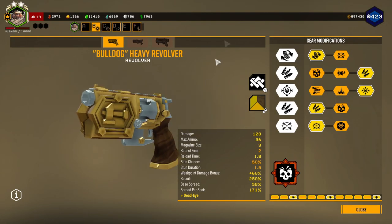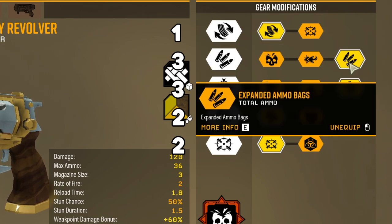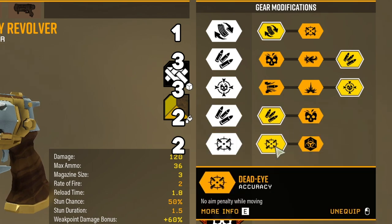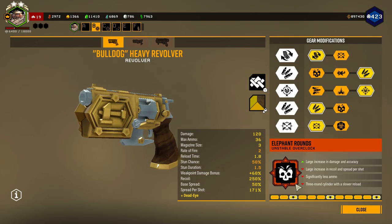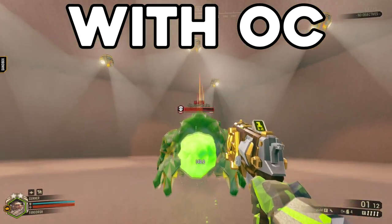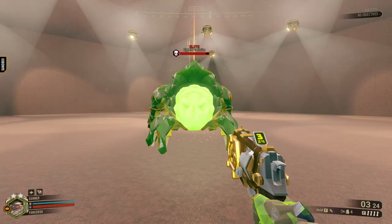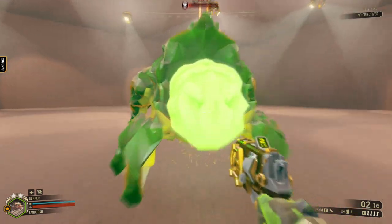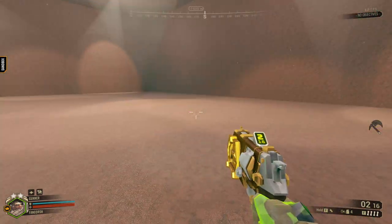For the Bulldog, how I have it built: Fast Reload in Tier 1, more Total Ammo in Tier 2, Weak Point Bonus Damage in Tier 3, more Total Ammo in Tier 4, and Deadeye Accuracy in Tier 5 — which gives me no aim penalty while moving, so I can run around shooting this gun haphazardly. For the Unstable Overclock, I have Elephant Rounds. Elephant Rounds gives a large increase in damage and accuracy, but at the cost of large recoil and spread per shot, significantly less ammo, and a three-round cylinder with a slower reload.